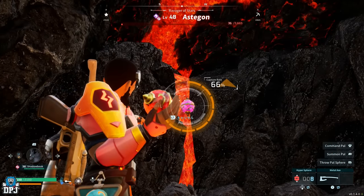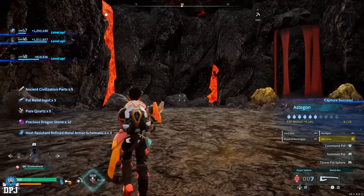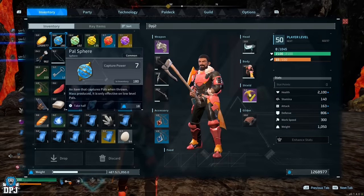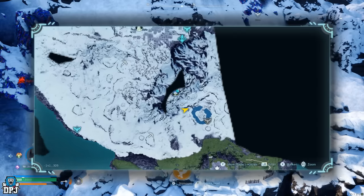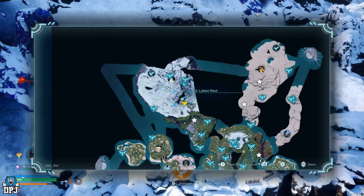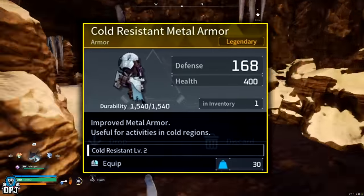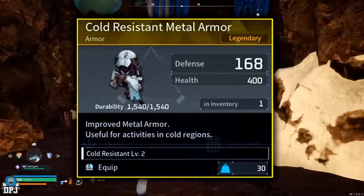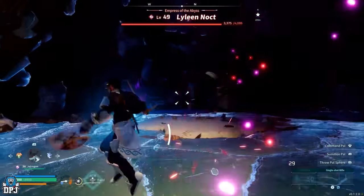Lyleen Noct is a level 49 world boss that drops the Cold Resistant Refined Metal Armor legendary schematic. She is weak against dragon element Pals. Lyleen Noct is found within the Iceberg Mineshaft in a very cold area, so cold resistant armor is definitely needed. Coordinates are -142, 322.